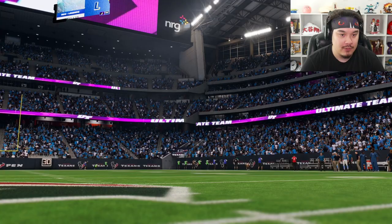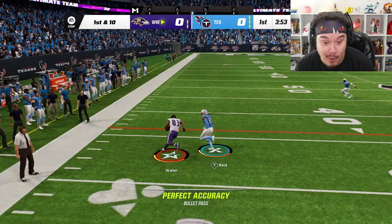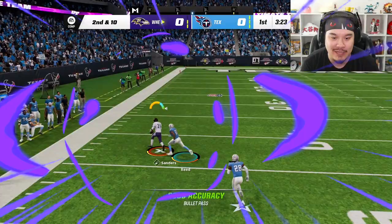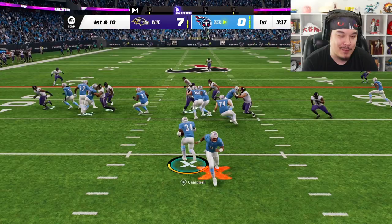We're hopping into it. The opponent has the new Earl Campbell — Texans theme team, pretty fun. We get the ball to start. I try to feed Deion right off the rip but he covers him, so Darren Waller is open for the first down. On second down, Deion gets loose — that's why you don't run man coverage against Deion Sanders. Touchdown! What a start.